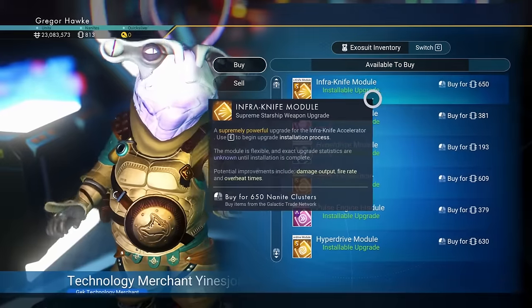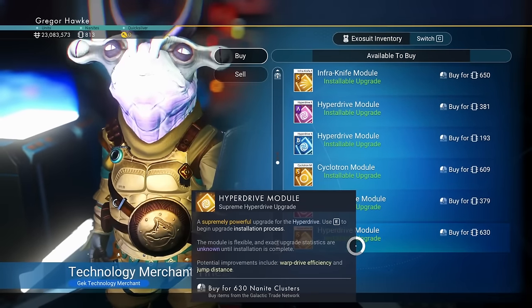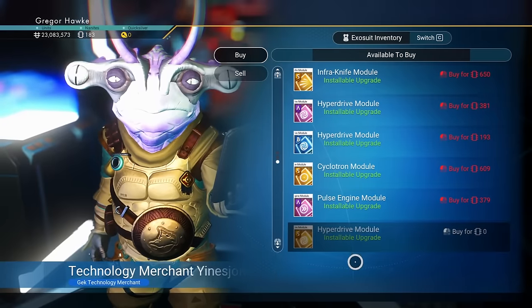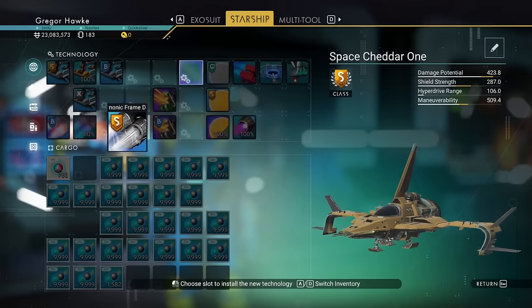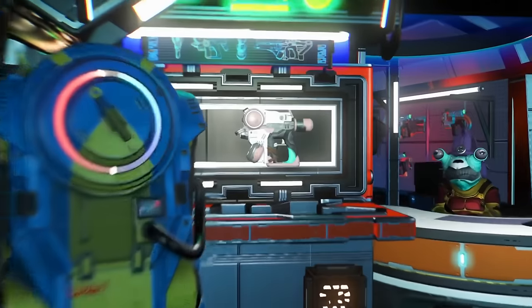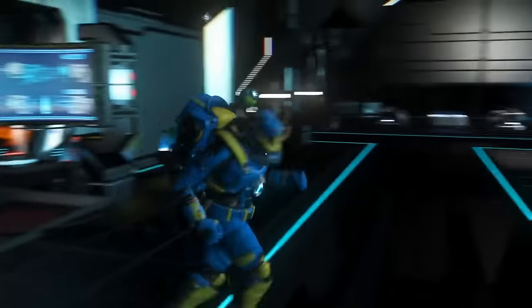We're back at the ship module guy, and it looks like they have a hyperdrive module. I am most definitely going to be getting three of these — that's going to save us a whole bunch of warp fuel. Check the multi-tool cabinet as well. Sometimes you'll get lucky, but most of the time it's going to suck.